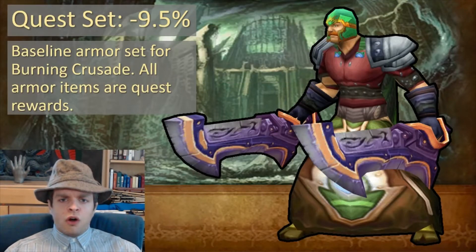This armor set is going to use all quest reward items, so it's very easy to get and serves as a good baseline of gear for your character in the Burning Crusade. However, it'll put you about 9.5% behind in terms of damage output compared to your perfect pre-raid best-in-slot gear.